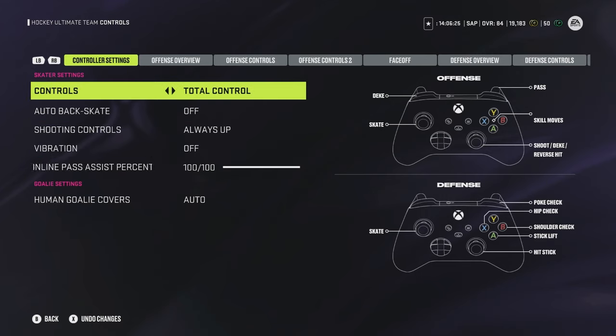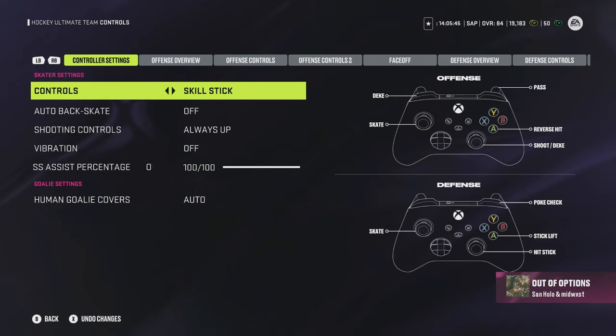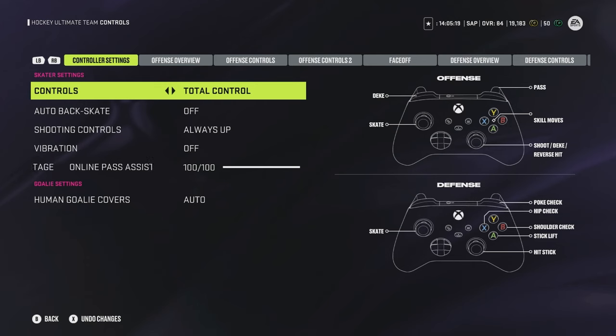In NHL 24 they've introduced the total control scheme, which allows one-button access to skilled moves like the Michigan or between the legs, as well as defensive maneuvers like the puck chop or hip check. For most new players, total control is the way to go. For me personally I use skill stick, because timing is everything — the extra steps give me a higher success rate on dekes. Hip checks and puck chops are easy with skill stick once you're used to it.